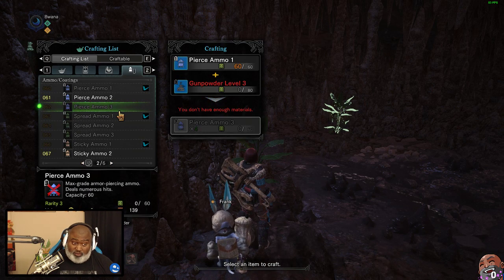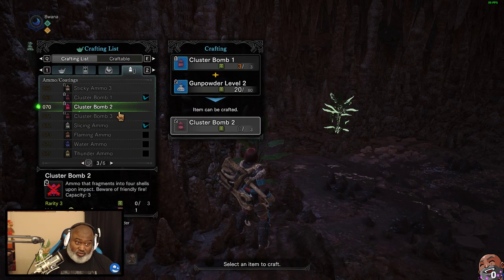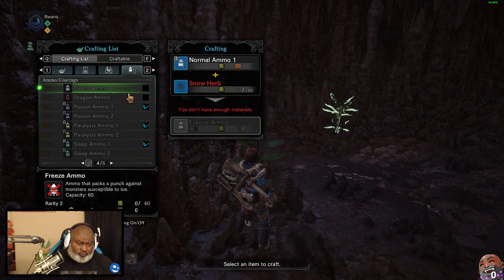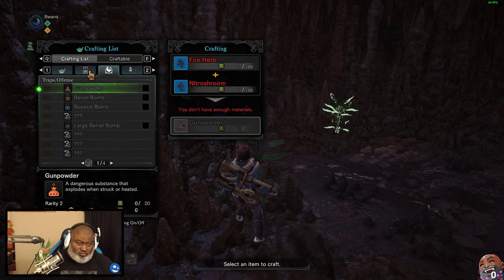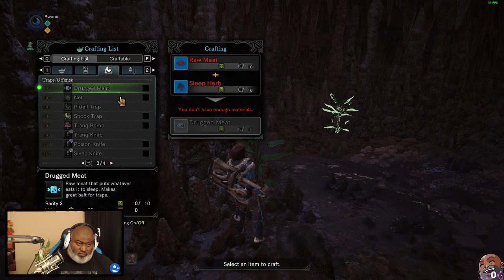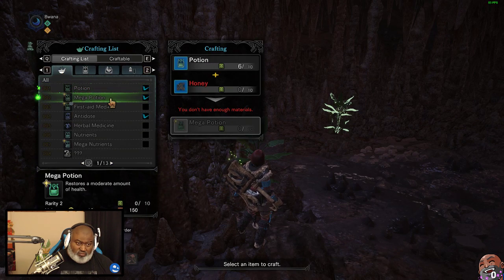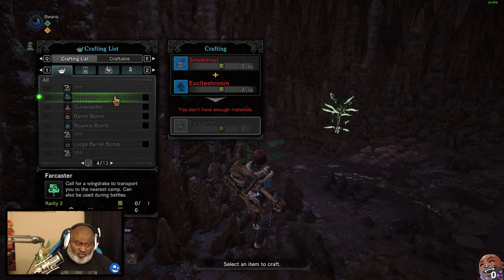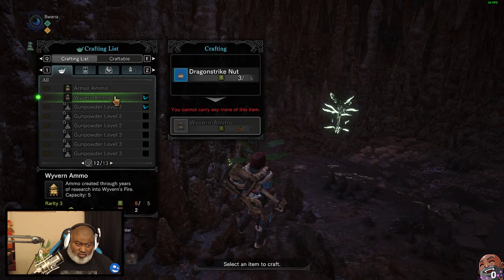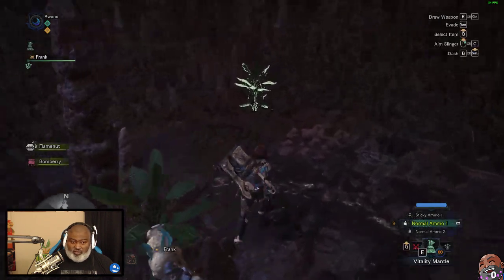One thing I've learned from the heavy bow gun is that you need to take crafting ingredients with you because you're gonna run out of ammo — it's not always about having ammo. So I'm going to uncheck flame nut auto-crafting for gunpowder level 2. There we go — we're gonna stop auto-crafting that for now.